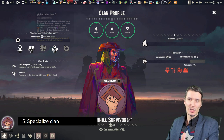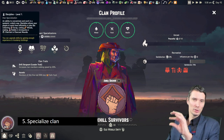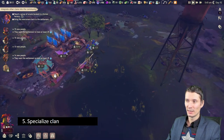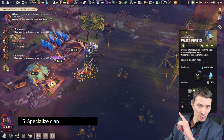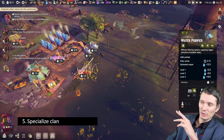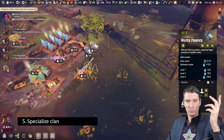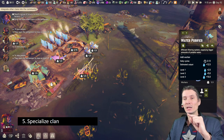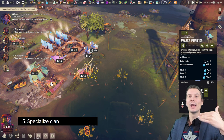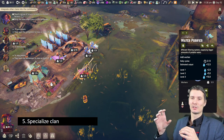A bit more explanation on why specialization matters: the game doesn't fully show the difference. For example, in water purifiers, an unskilled worker versus a specialized one — if you mouse over the button, you see the benefit. Level one gives a bonus of 2.5x, level two is two times more, but level three is four times more. It's really beneficial to have clans maxed out at level three because the benefit per specialization point is far greater.